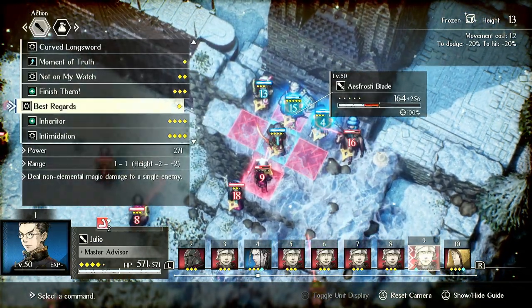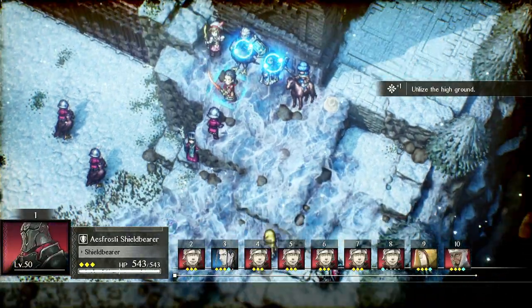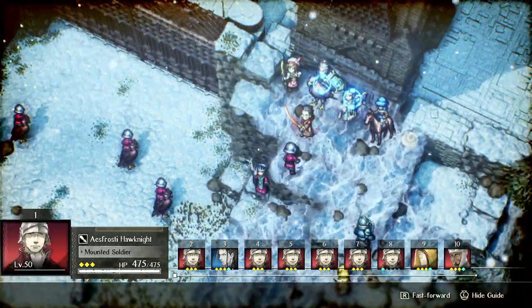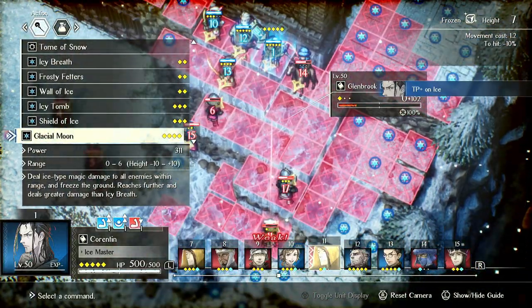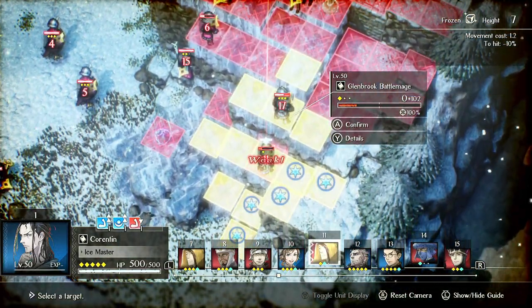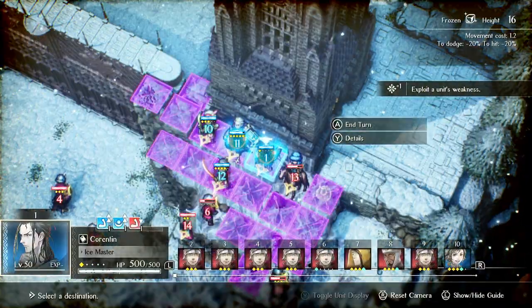In this case, Julio can actually just straight up smack something for some damage, to help put it at one-shot range. And Corentin's at five again. We do want to kill that mage — that's probably a priority here. We want to get rid of that mage, it's just going to keep nuking.